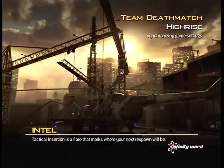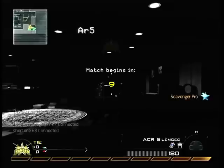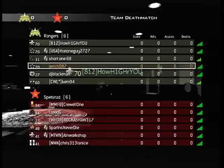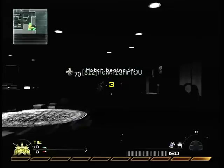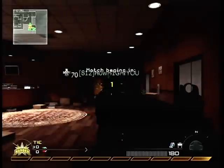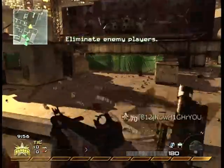Hello YouTube, and welcome to another episode of Mercenary Team Deathmatch. This time it is on High-Rise, and I'm going to be using my stealth class. I've got the ACR with a silencer, Cold-Blooded, Sitrep Pro, and Scavenger Pro, because you run out of ammo way too quickly with this thing if you don't have it.